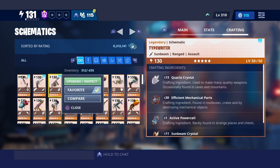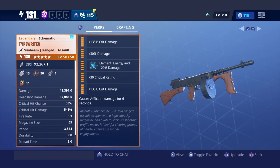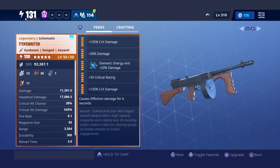Let's check out the perks. I have crit damage, damage, crit rating, and crit damage causes defliction for six seconds. The element is energy. DPS is 92,000, damage is 11,000, headshot is 17,000, crit hit chance is 38%, crit hit damage is 545, fire rate 8.5, magazine size 65, range 3,000, durability 300, and reload time 3.0.